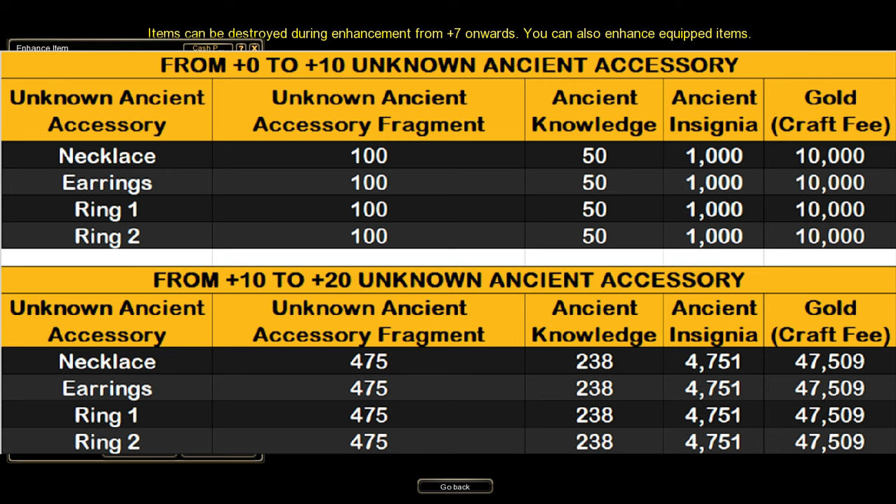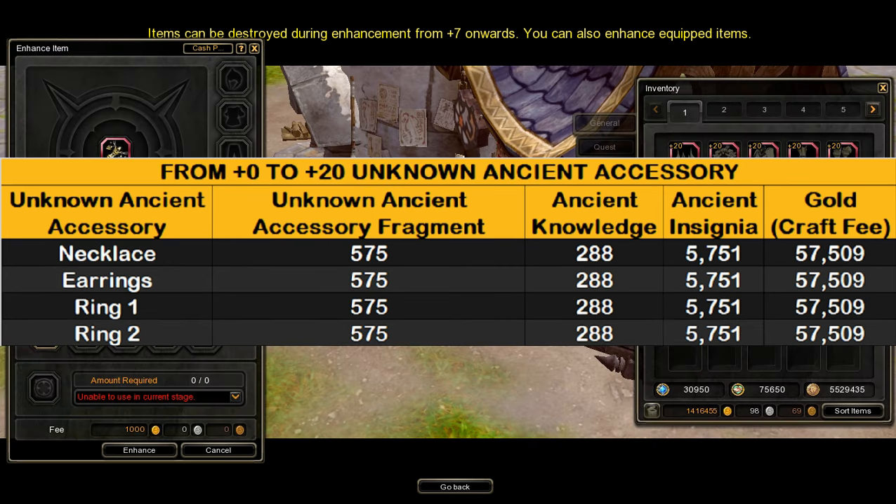To enhance ancient accessories from plus 0 to plus 10, you will need 100 unknown ancient accessory fragments, 50 ancient knowledge, 1,000 ancient insignia, and 10,000 gold for the enhancement fee. And to enhance ancient accessories from plus 10 to plus 20, you will need 475 unknown ancient accessory fragments, 238 ancient knowledge, 4,751 ancient insignia, and 47,509 gold for the enhancement fee. To enhance ancient accessories from plus 0 to plus 20, you will need 575 unknown ancient accessory fragments, 288 ancient knowledge, 5,751 ancient insignia, and 57,509 gold for the enhancement fee.